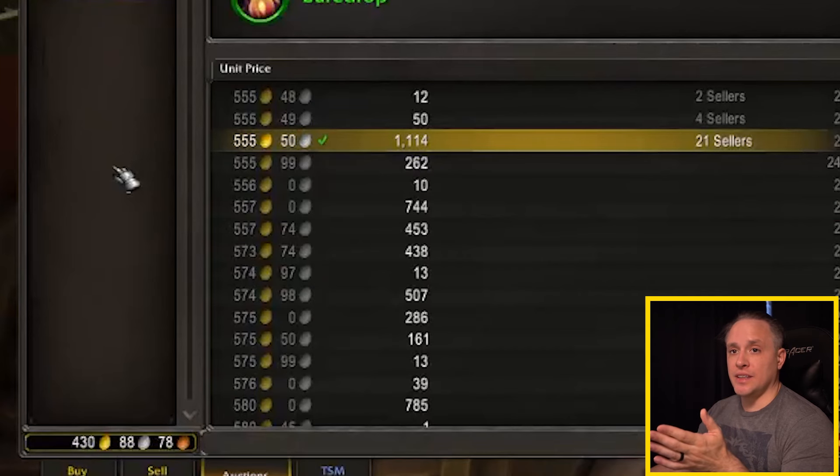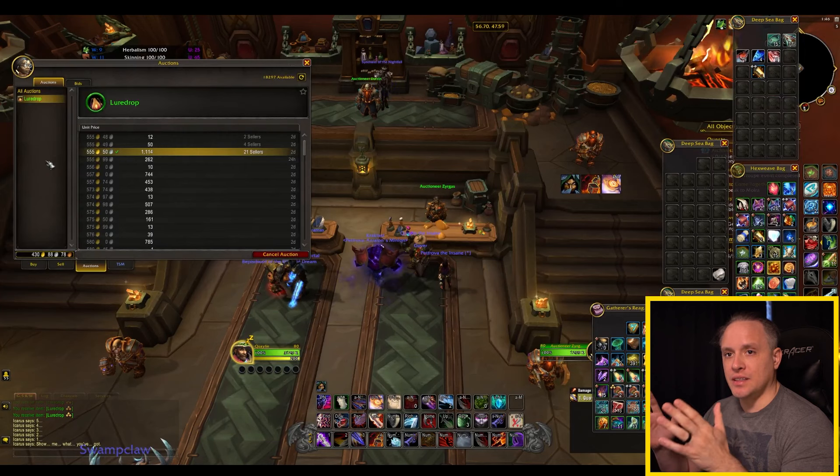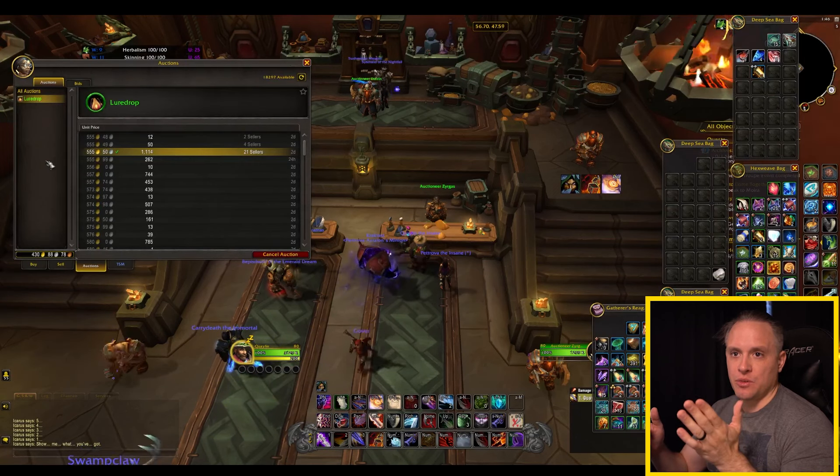A lot of times you're going to see people underbidding you. Don't freak out if this happens because the market is fluctuating all the time — you could leave it at this rate and there's a really good chance it's going to come back and revisit this price.